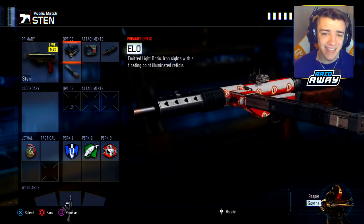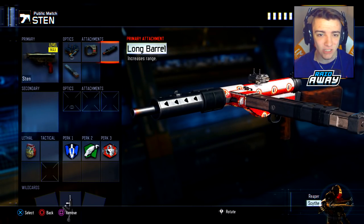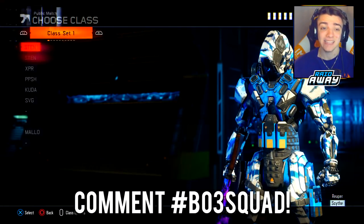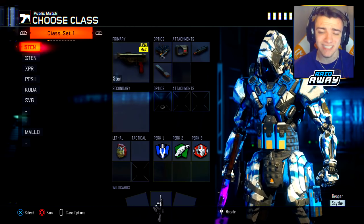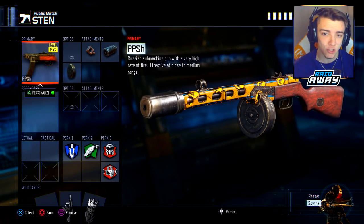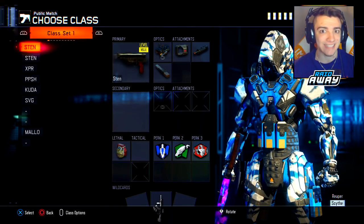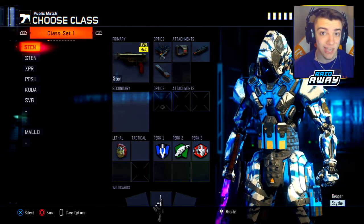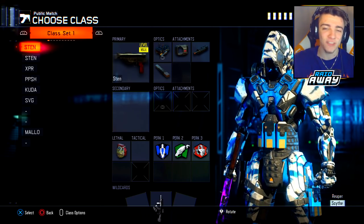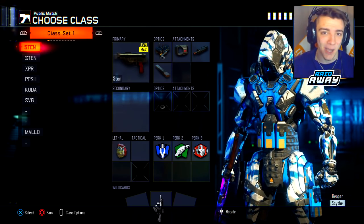Thank you so much for watching today's video — if you enjoyed, remember to drop a like. Here's my Sten class setup: the ELO, Fast Mags, Long Barrel, and Extended. For my PPSH we have Rapid Fire, Suppressor, and Extended Mags. Let me know in the comments which DLC weapon you think won today's face-off. Honestly both SMGs are super good — if you guys have them, throw on a class setup and use them because you'll probably dominate in Black Ops 3. Thanks for watching and I'll see you guys next time.